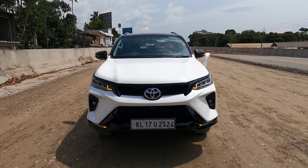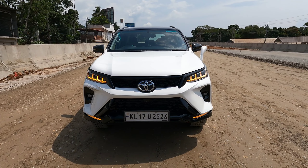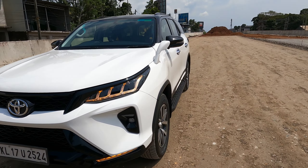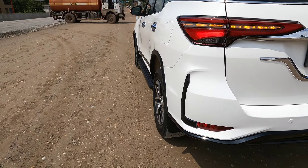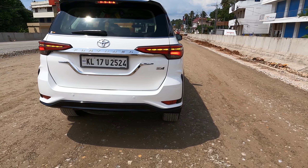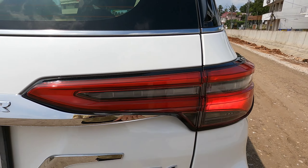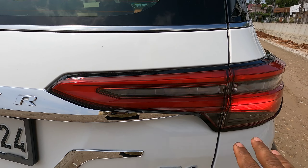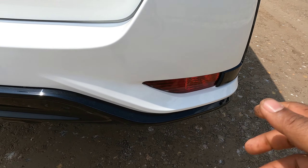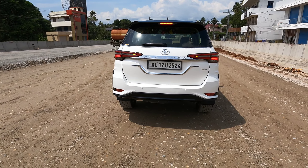We have to replace it with the grill, logo, headlamp and the DRL. We have to replace it with all the wiring. We have to replace it with the side. We have to switch the sensor to our rear. I am using the left Legendra tail lamp. We are using the front and rear wheel. We have to paint the tail and the bumper.